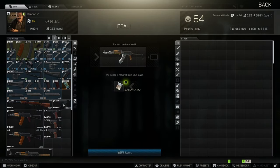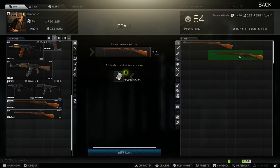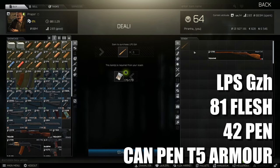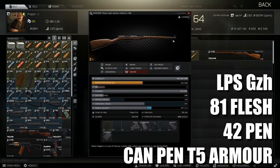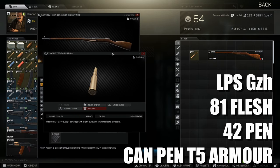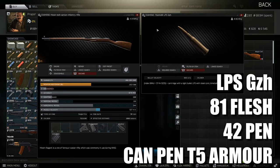Starting off with Prapor, you can always grab yourself a Mosin Infantry. This is definitely one of the best guns to use in early wipe, especially because you only have LPS available. A lot of people aren't going to be running geared, or if they are it's level one, two, or three where LPS can penetrate and one-tap to the chest. That said, if you're not the best shot I wouldn't recommend the Mosin — you've got one shot, and if you miss you're practically dead.